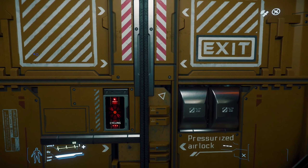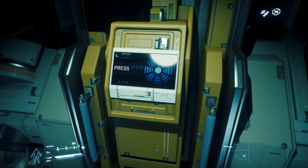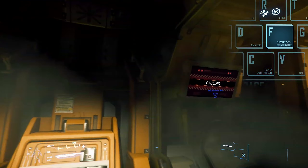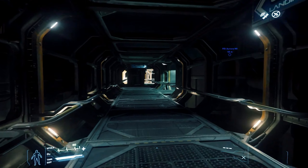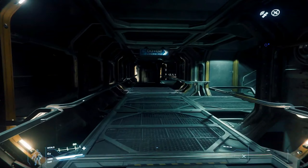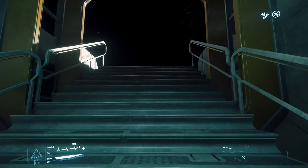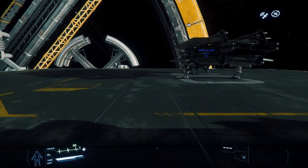To get to the actual pad, you'll have to go through this airlock. Make sure you have a helmet on. Cycle the airlock using — you guessed it — the F key, and head out to your ship. There she is: your Aurora MR.